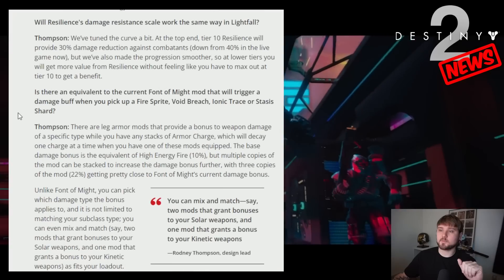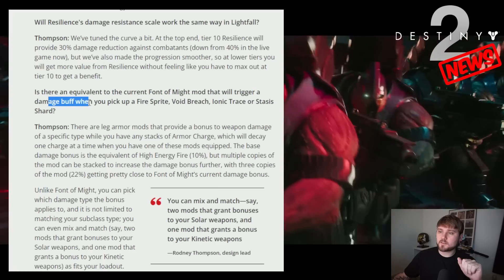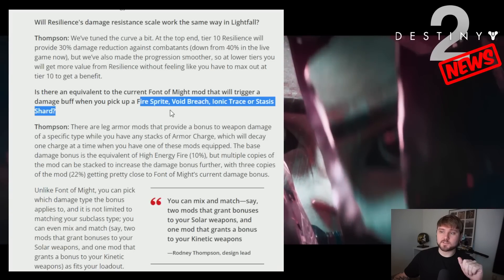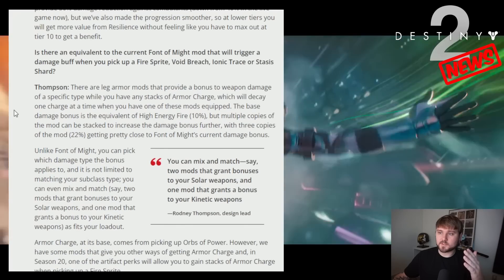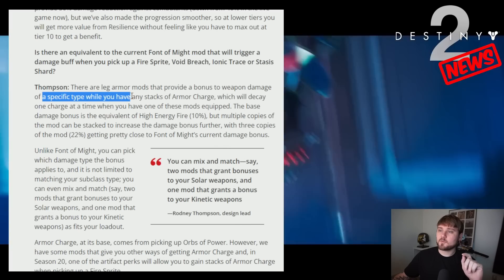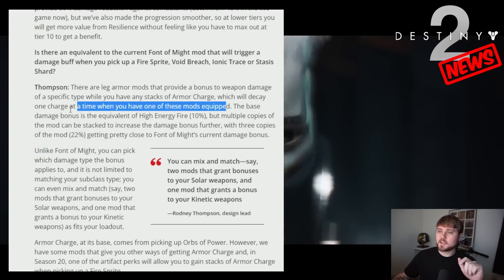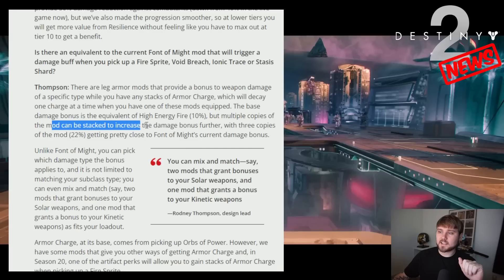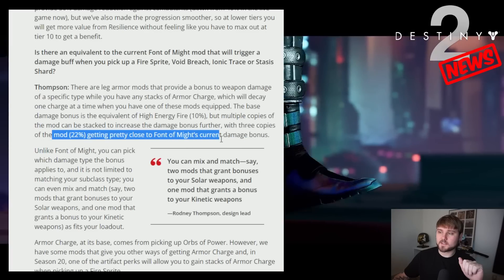Next up: is there an equivalent to the current font of might mod that triggers a damage buff when you pick up a fire sprite, void breach, ionic trace, or stasis shard? There are leg armor mods that provide a bonus to weapon damage of a specific type while you have any stack of armor charge, which will decay one charge at a time when you have one of these mods equipped. The base damage bonus is equivalent to higher energy fire at 10%, but multiple copies of the mod can be stacked to increase the damage bonus further — three copies of the mod get to 22%, getting pretty close to font of might's current damage bonus.